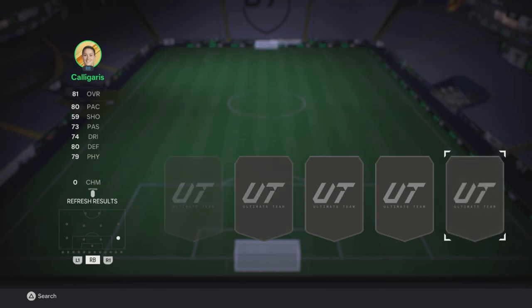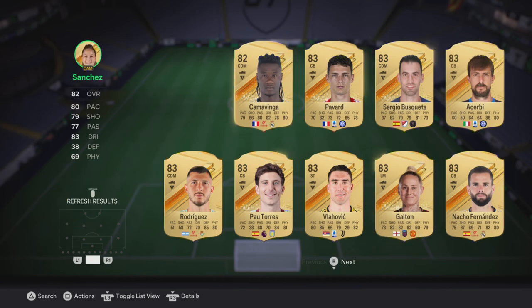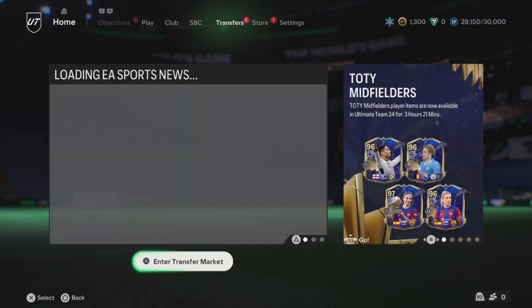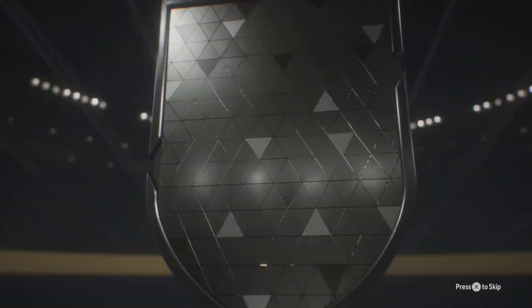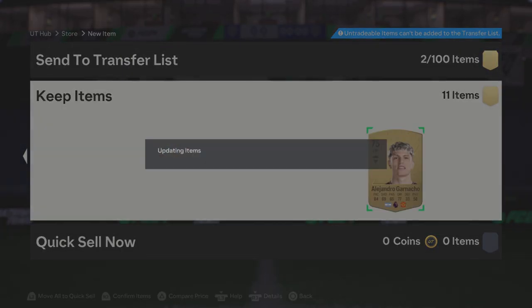You put in 11 gold rares into this and I recommend you put in max 82-rated players. I don't think you should put in 83s, so if you get an 83 or higher from this pack you shouldn't put it in again, but if you get 82 or 81, send them. You open this pack and now you should have 14 commons and 4 rares again.